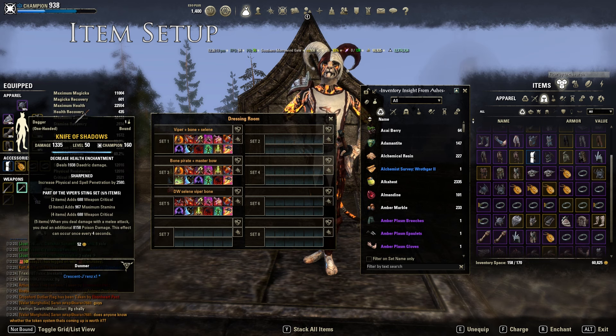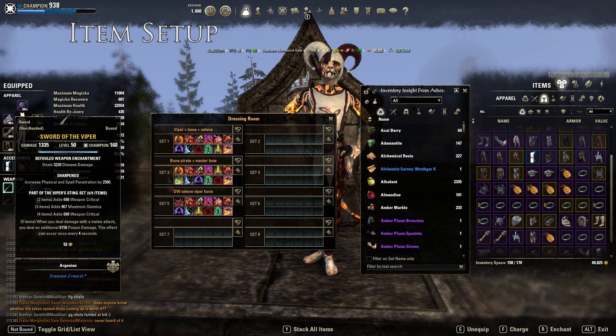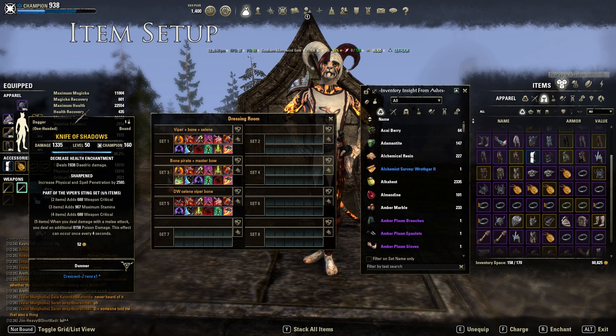I don't have two Swords, I only got one Sword so I put a Dagger in — this Dagger is really easy to farm. Just make sure it's Sharpened. Another thing is we are not using poisons on the front bar. I prefer disease damage enchantment, but you can put poison damage if you want. Disease damage is good to debuff your opponent. And I put a Daedric damage enchantment — this is non-block, non-reducible, avoidable damage, which is really nice.